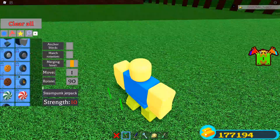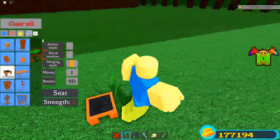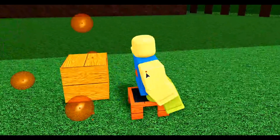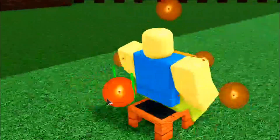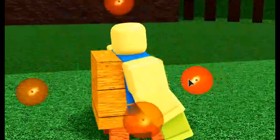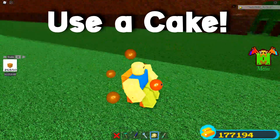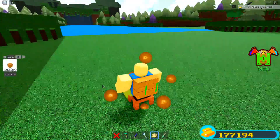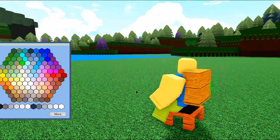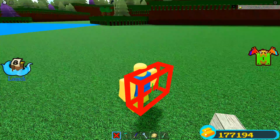If you wanted to, you can make any design you want on this — you could build and make your own jetpack out of it. I'm just not the best builder at this game, I will be completely honest. But what you could do is make some really cool creations. For example, if I wanted to make a cool design here, I can use the scale tool to adjust it. You guys can still see I still have the jetpack on, and you'd have to set this up however you want.